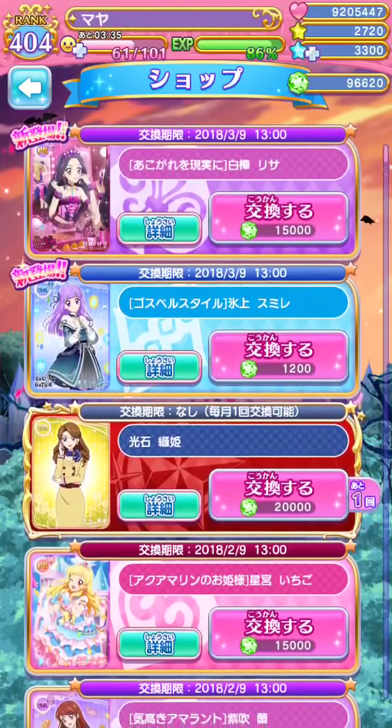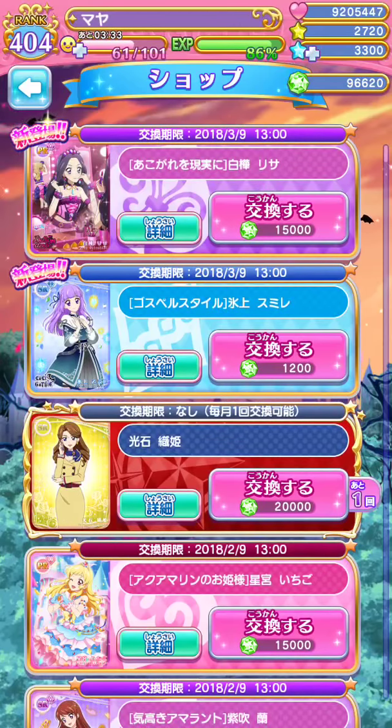They also added the Orihime SR, which is 20,000 trade points just to max level a PR by one level. And the current PR featured is Risa and the SR is Sumire.